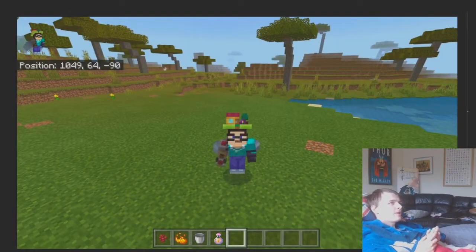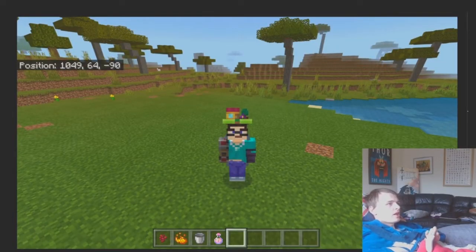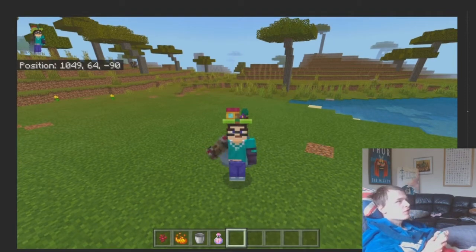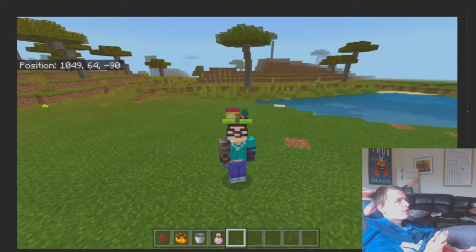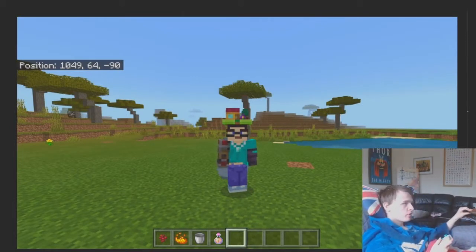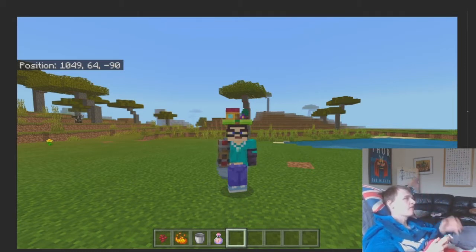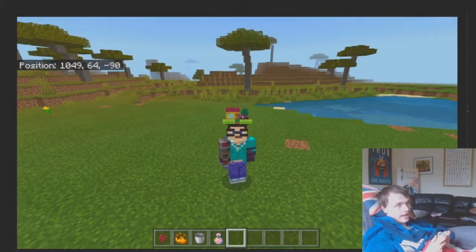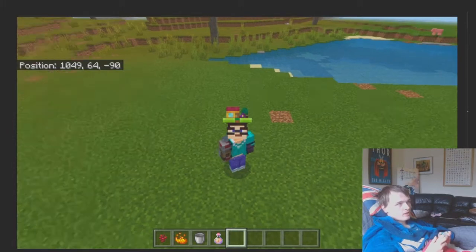Hello and welcome to another video. This is the third episode of possible Minecraft updates, and I'm doing brewing. I'm not really going to be touching brewing stands because I think they're a fine system as they are. I'm just going to leave them alone and mainly focus on the cauldrons, just making them useful in brewing.